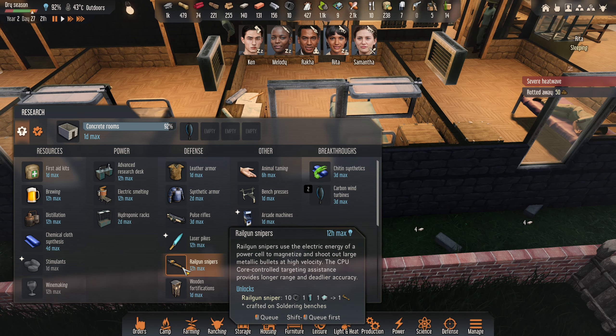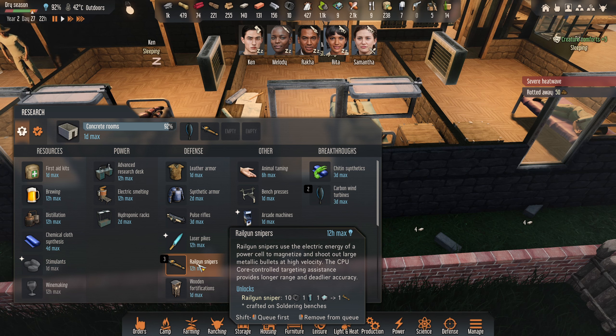Also look at this - it's unlocked railgun sniper crafting, and this is cheap. If we could scavenge up a power cell, maybe a CPU, we've already got enough carbon to craft one of these. We don't have a sniper - in fact we don't have a lot of weapons at all, so this is very important for us.